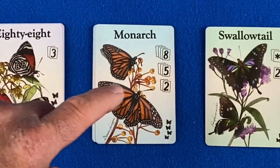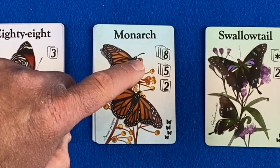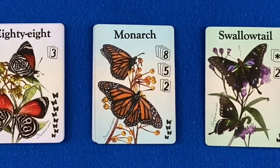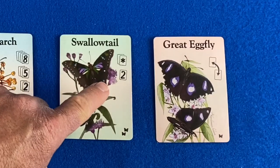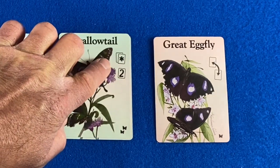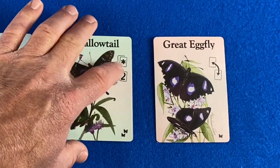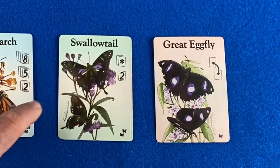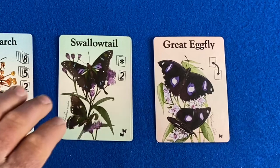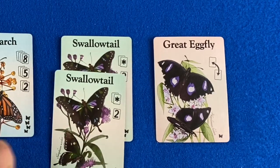The monarch has a few options. If you collect four monarchs, you earn eight points; three monarchs equals five points; and if you collect two monarchs, you earn two points. The swallowtail is a special card. By itself it's worth two points, but if you collect both of them, the set can be used as a wild. So if you have both swallowtails, you could use it to complete a set with any of the other butterfly types. If you don't want to use it as a wild, you can collect the points for each individual swallowtail — two points each.